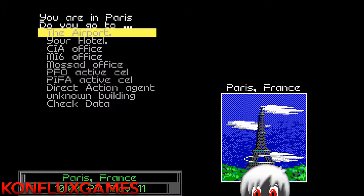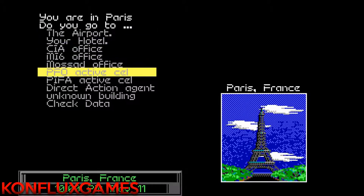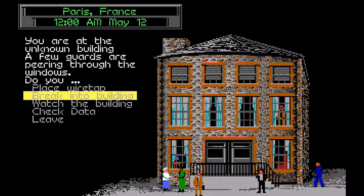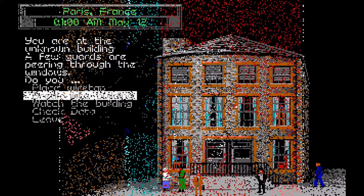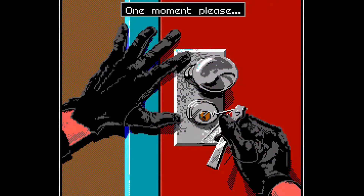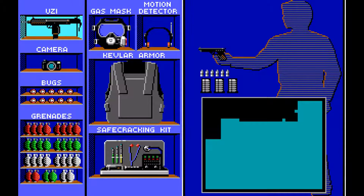Hello everyone and welcome back to Let's Play Covert Action Returns. When we last left off we had this unknown building — yes, this is of course the location of Fred Goggle. We need to break in here and seize the helicopter pilot once again, because I want to delay the case so I can pick up these double agents. Delaying the case means seizing property.